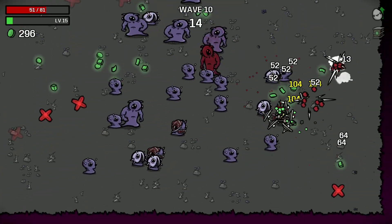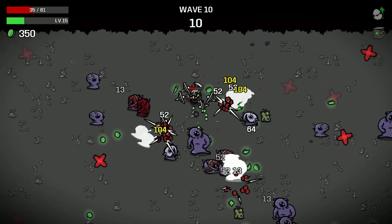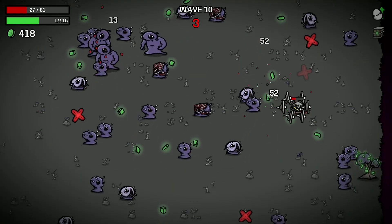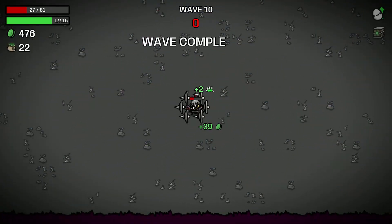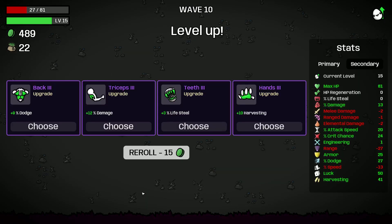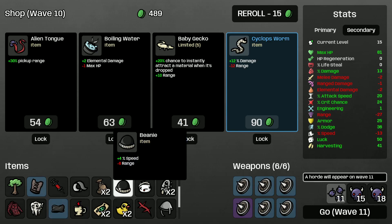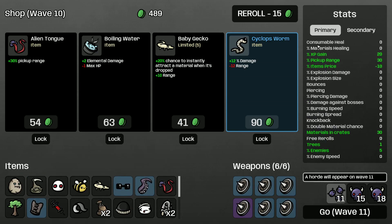Let's get the tree. We got one crate — better than nothing. We move faster now. I want to get the tree, thank you. Sharp bullet — no thank you. Let's get more dodge. What's our pickup range? 30.